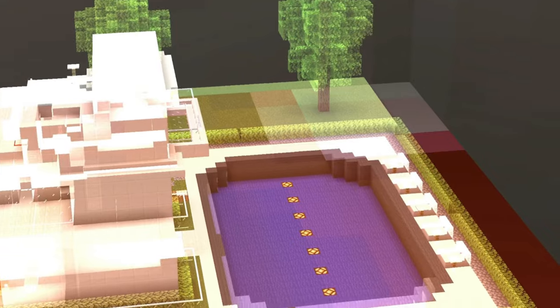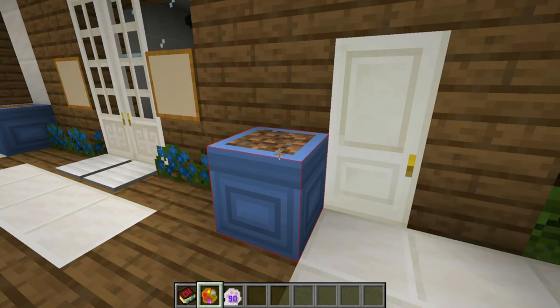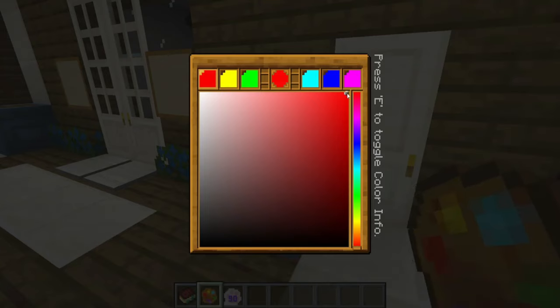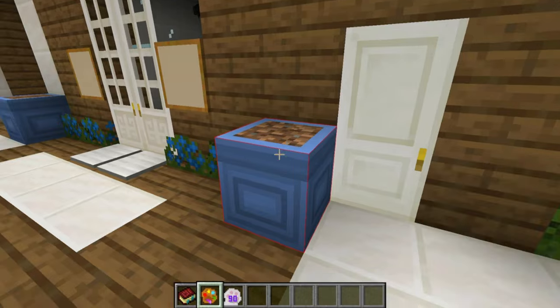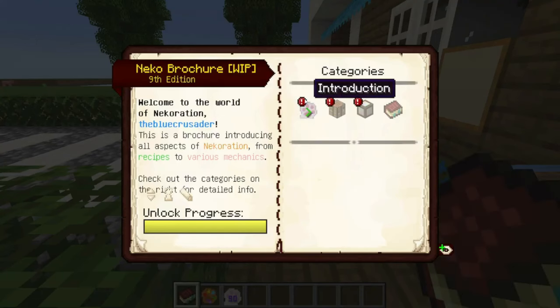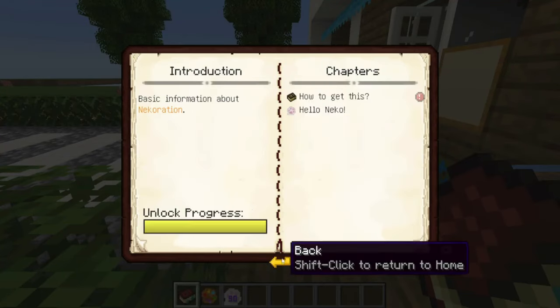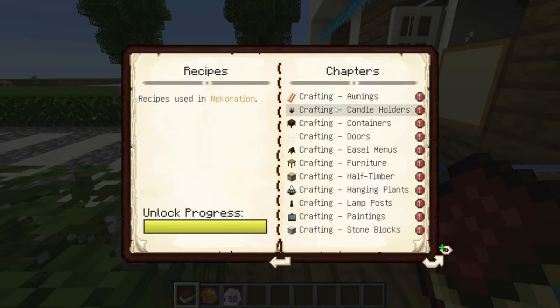In this mod, you can also draw your own paintings. You use a palette item, pick the colours you want, and then create custom artwork and paintings. Banners can also be transformed into wallpapers using the same patterns you would make shields from, and then emplaced on any wall type surface. The NECO brochure item serves as the mod's in-game guide for viewing its recipes and an explanation of many of its features and mechanics.